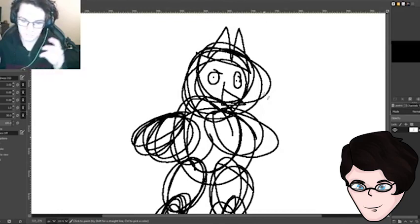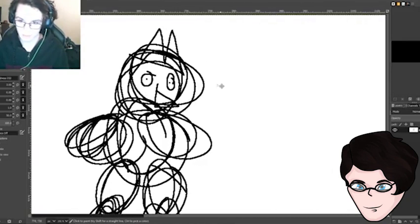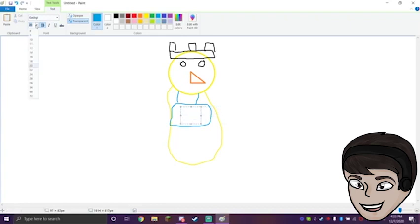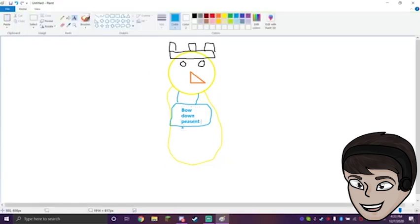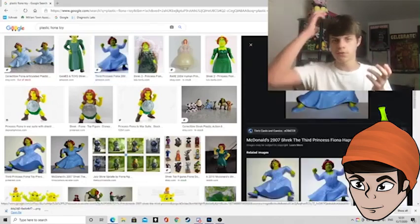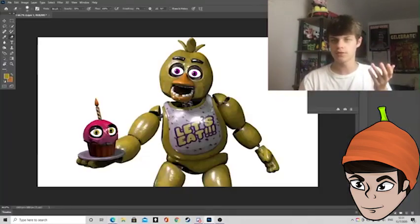So here's my idea. In Five Nights UCN there was that high school Toy Chica. I don't think I'm doing that, but it has a crown. This is a monster. Let's lower this and it'll say 'bow down.' Peasants. There we go, that's good enough.